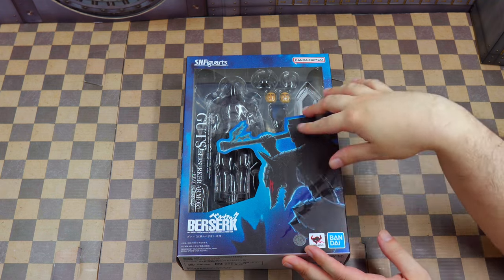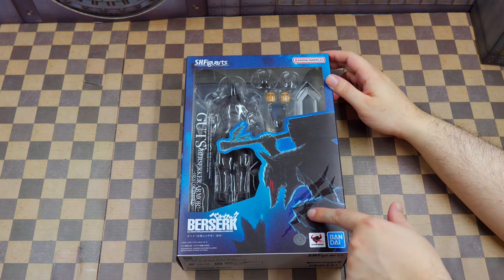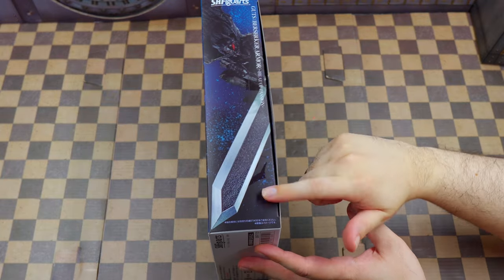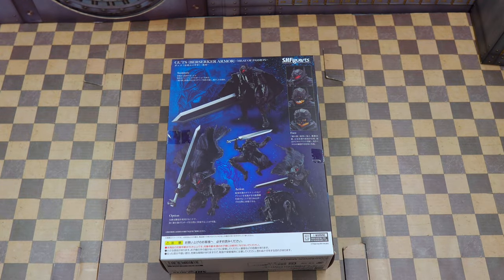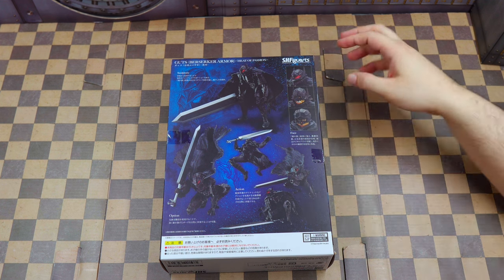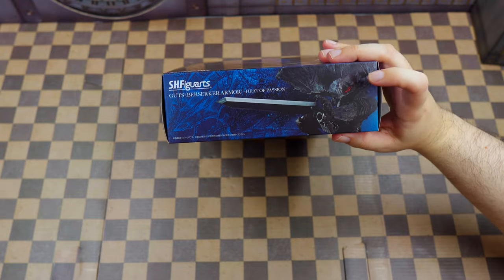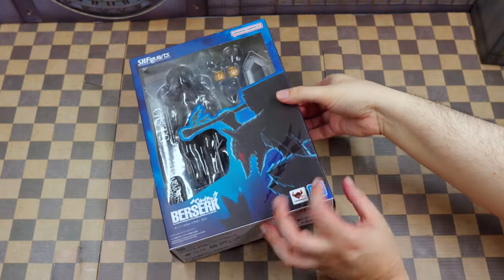Before we unbox, let me talk about the box. I like the artwork — it looks great. You can see the logo here for the armor, basically the design of the eyes. On the spine there's him slashing down, also has the eye logo. On the back you can see the different heads and some poses. There's also this iconic image here which looks great. At the top you can see he comes with the cannon arm, which is pretty awesome.